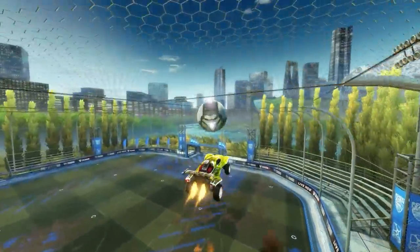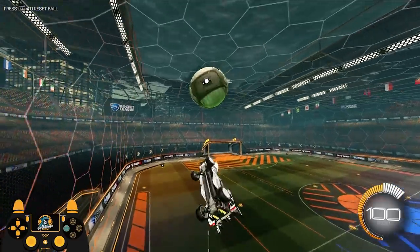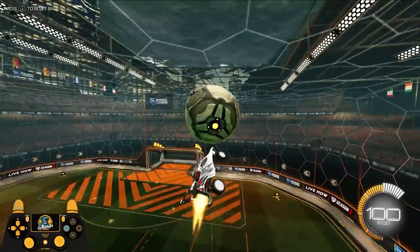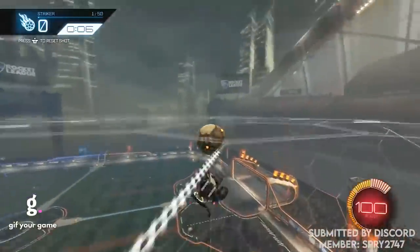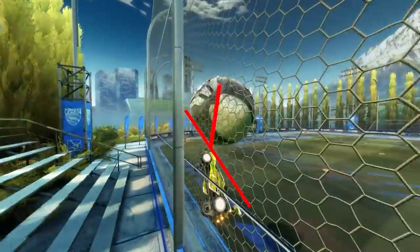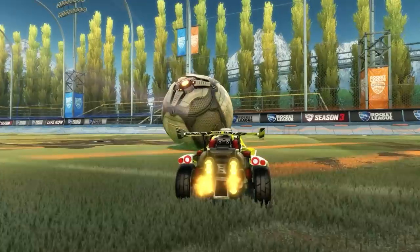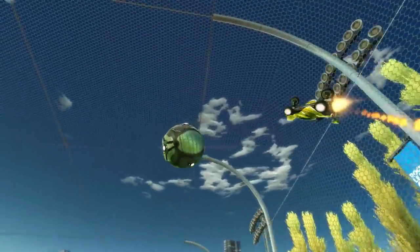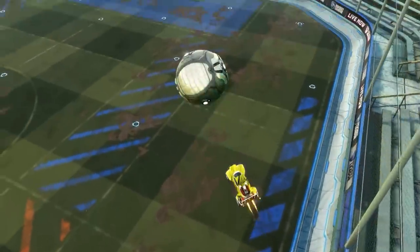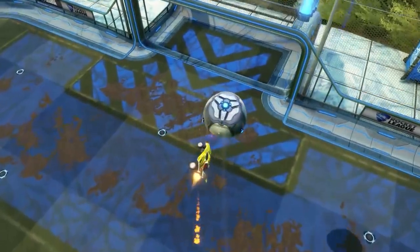To practice the setup, head into free play, grab the ball, and spawn it on your car using Bakkes Mod just a little bit behind the halfway mark on the field. Once the ball gets about one and a half tiles of height, move on to step two. The most important part for beginners is hitting the ball square in the center of your car. Air dribbling is harder than a plain aerial because you have to match the ball's speed and get multiple touches, so start off slow and hit it dead on in the center. That way, the ball and your car are both in line to go to the center of the net.